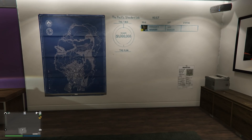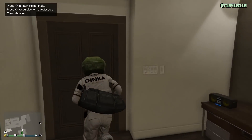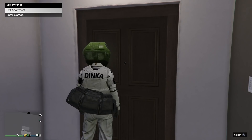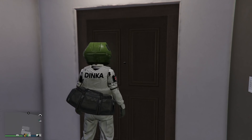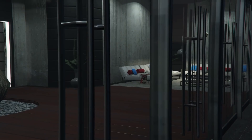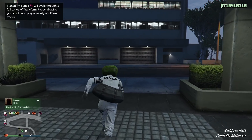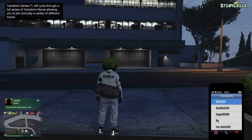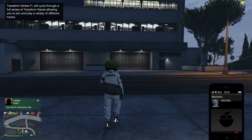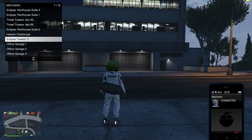Once you are at the heist screen, all you want to do is just back out. Your friend will tell you that some of the cars have disappeared — which is absolutely fine. From here, just exit the apartment. Once you've exited the apartment, bring up your phone, go to the mechanic, and request the free Elegy that is now showing in slot five.